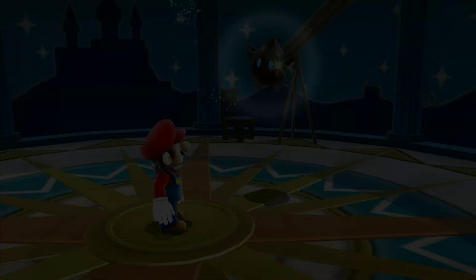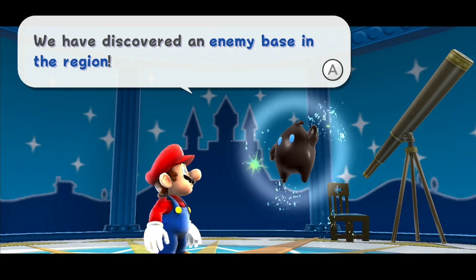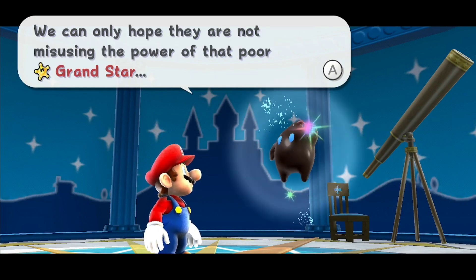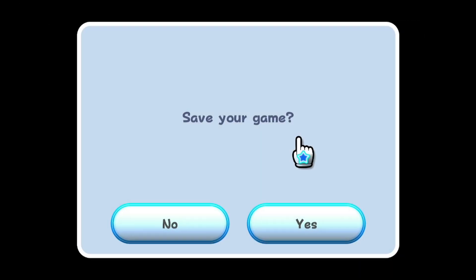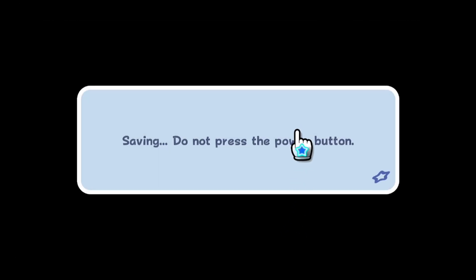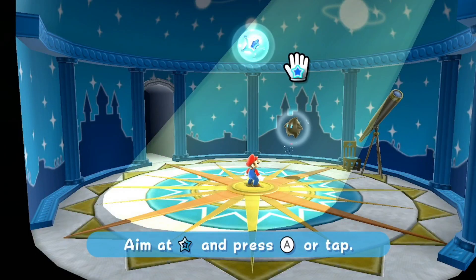And we've discovered another galaxy — a new one. So basically, we have some dialogue here: 'We have discovered an enemy base in the region. We can only hope they're not misusing the power of the poor Grand Star.' Alright, save my game — yes, the game has been saved.